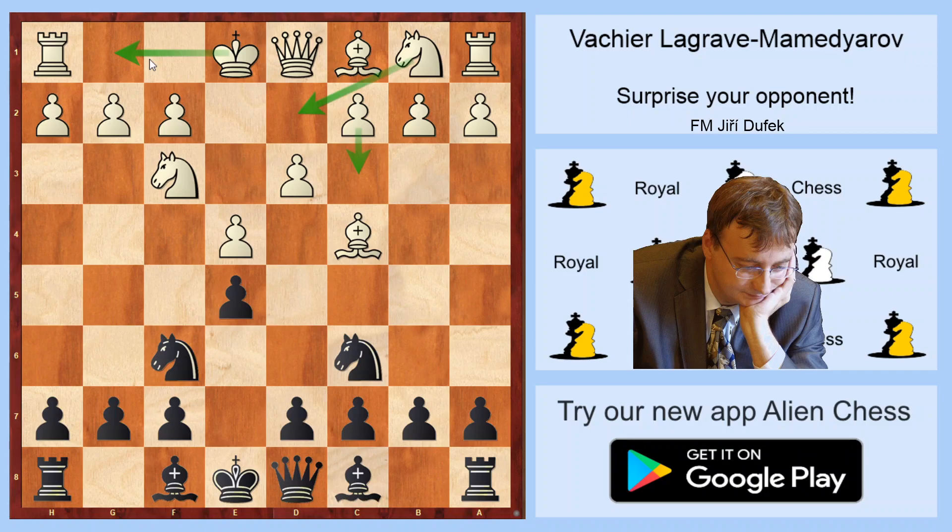Now black has a lot of options: Bc5 to transpose to the Italian game, or Be7, which is a much more Ruy Lopez kind of structure. But Mamedyarov used h6, which covers the g5 square but prepares a very interesting fianchetto of the bishop, short castle, d6.